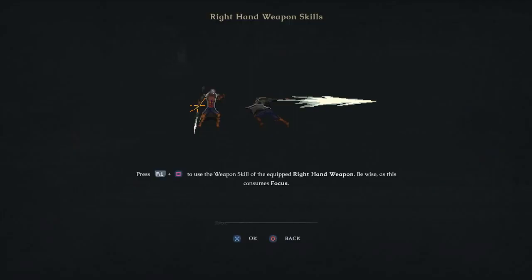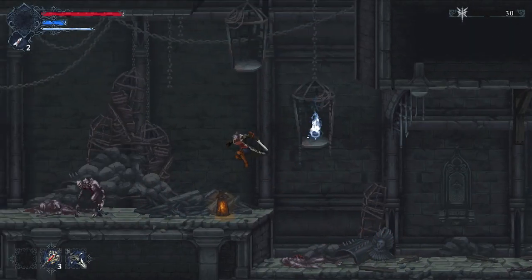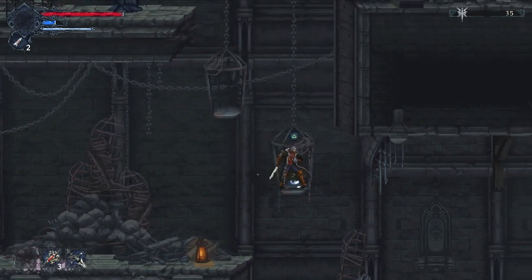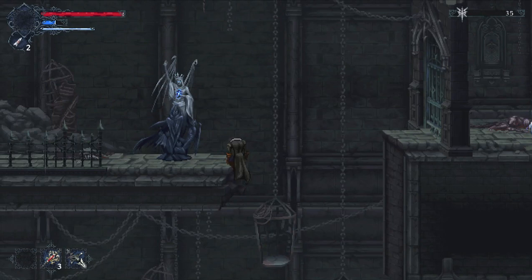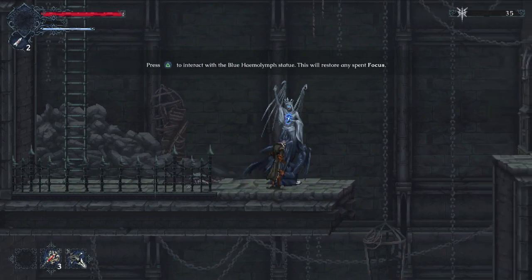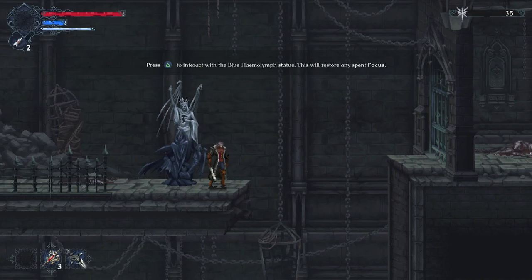One thing I didn't show you: R1 plus square gives you the ability to chain together really powerful attacks. This consumes focus — the blue bar under the red health bar. If you just press R1 and square the combo continues on and on, deals a lot of damage, and looks great. Every single weapon has a unique special attack. You can get your focus back by interacting with statues, or by performing an execution move — similar to Blasphemous.